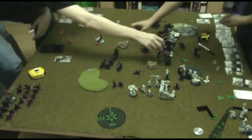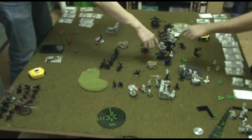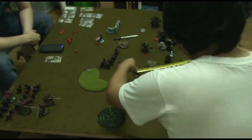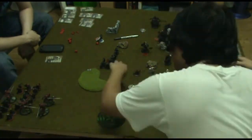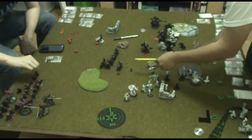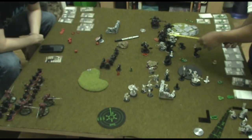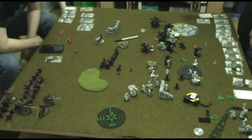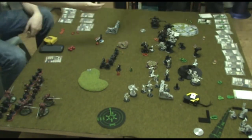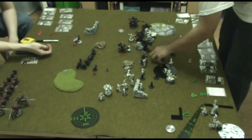The Stalker buys another attack on the second Feated Ulan — hits and kills it — then buys another attack on a third Ulan, hits, and kills it as well. The Blood Trackers activate, move, and shoot, killing 2 Widowmakers and 2 Iron Fang Pikemen. The White Shifting Stone teleports and the Unit Attachment casts Rock Hammer on Drago — it hits, dealing just 2 damage on Column 1. The Gallows Grove teleports. The Gator Man Witch Doctor casts Tough and Undead on the Skinwalkers.